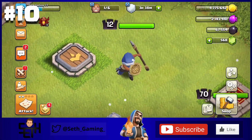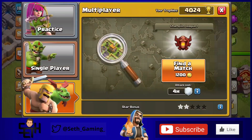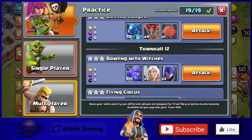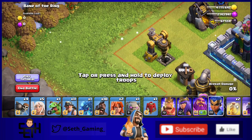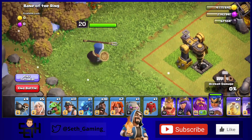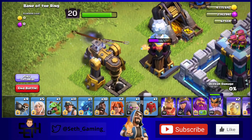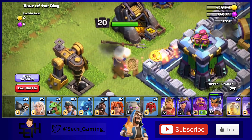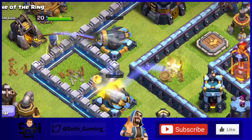So without further ado, let's start with number 10. In 10th place I'm putting the Winter Champion skin — this is the very first skin the Royal Champion has gotten, which just came out in December. It doesn't have any crazy animations, it does have some selection animations which are pretty cool, but overall I just love this skin's design and the way they made the shield and spear different.